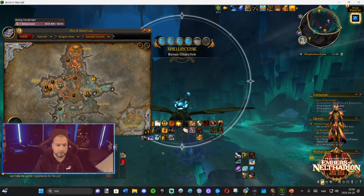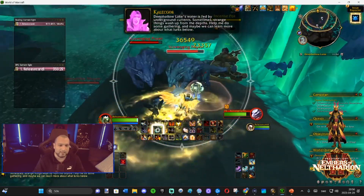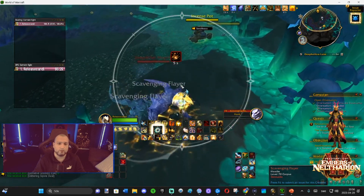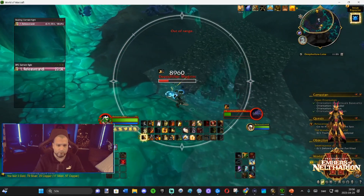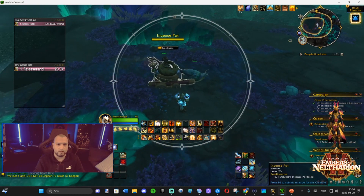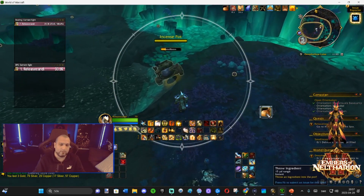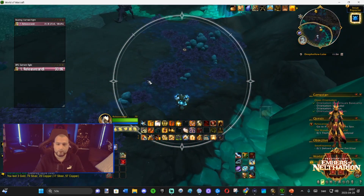Objectives seem to share the same spawn time as world quests — twice a week — so there are quite a lot of fragments to farm. No matter what you're doing in the game, definitely do these first week. The Research is on Fire event is a community event, so more people makes it easier. Besides coins, objectives also give 25 and 50 rep, so you get a nice chunk of reputation alongside the coins.